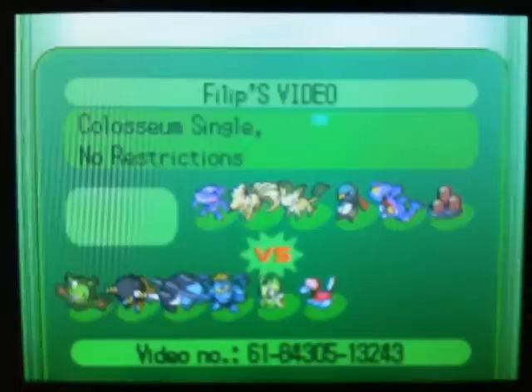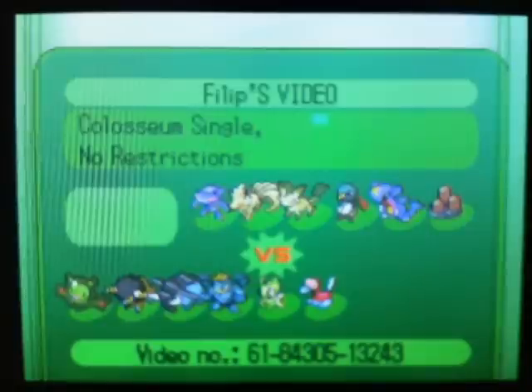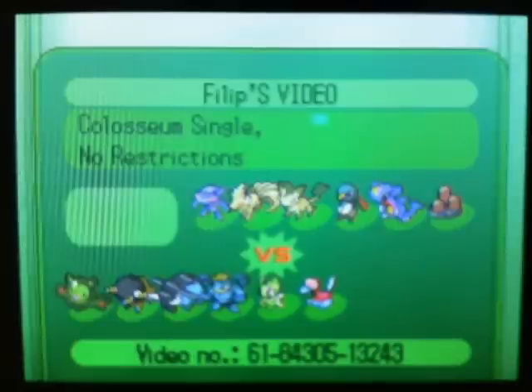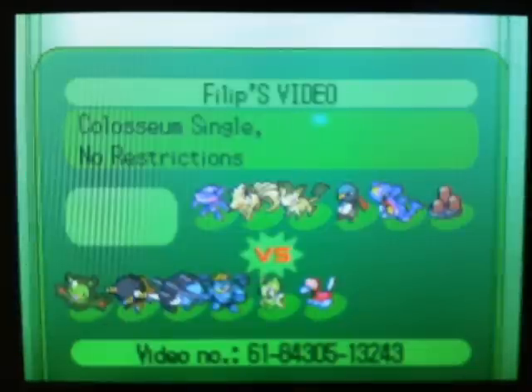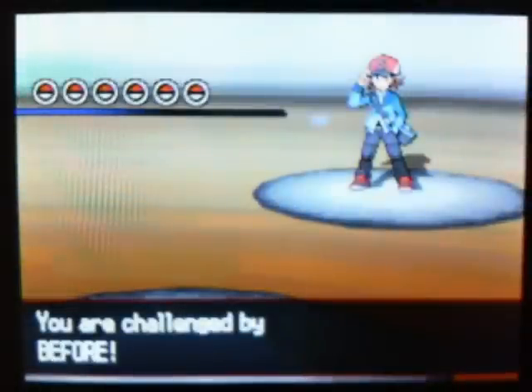His team appears to be a sun team, but the only Pokemon I really see that has any use to the sun is the Leafeon — the other Pokemon really don't have much to do with the sun. I know Dugtrio is used to trap and KO other weather abusers, but in my opinion he should have another Pokemon with Chlorophyll, or at least Leaf Guard or something.